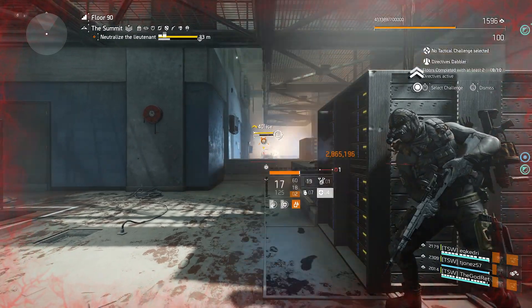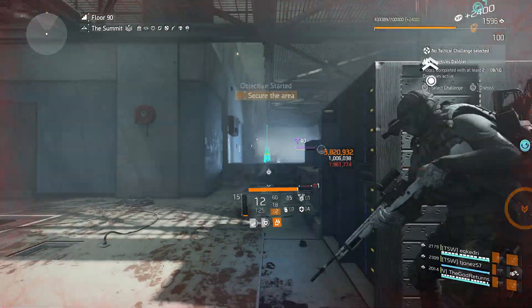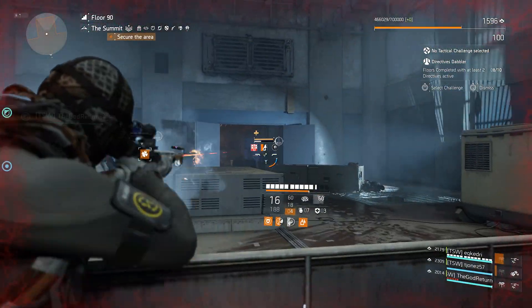Once you start the floor you'll encounter three waves of bosses. Each boss is going to drop your targeted loot and enemies have a chance to drop it as well. We would kill two of the boss spawns and then pick up all of our loot.